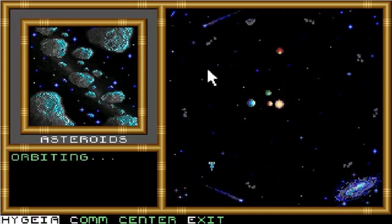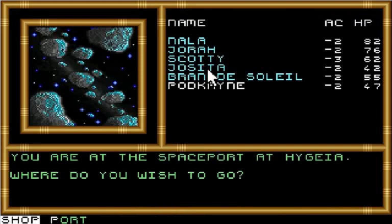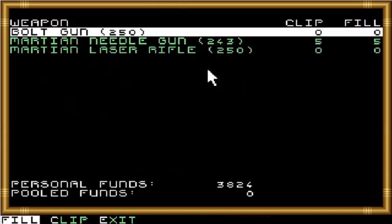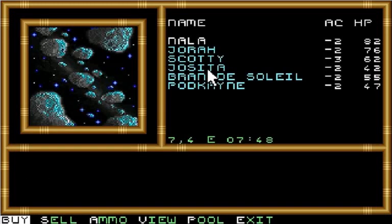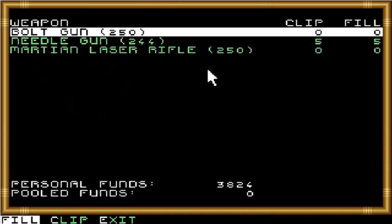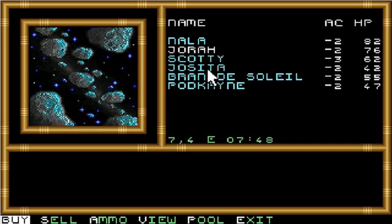Oh crap, we are so low on fuel. Hopefully we can go to Hygieia first and refuel. Let's make sure we have enough ammo for everyone. I think we did — remember we captured that pirate ship at the end of the previous episode. The processes are quite similar to that for capturing RAM ships.